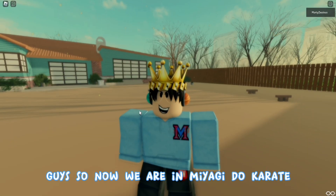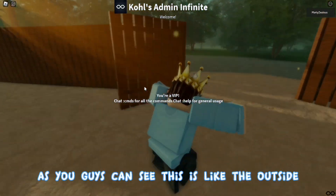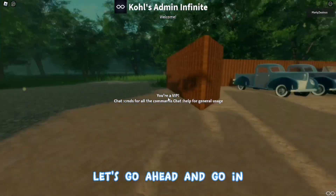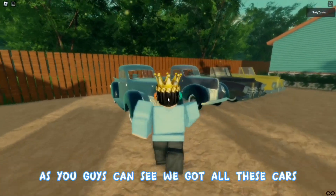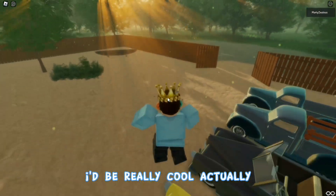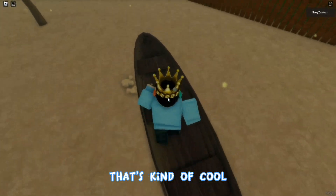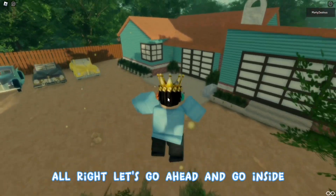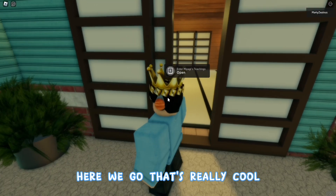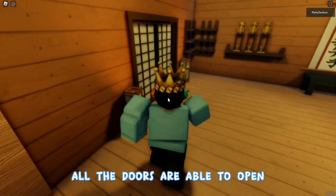Now we are in Miyagi-Do Karate. Things are still loading in but that's okay. As you can see, this is the outside, near the gate — it looks pretty cool. Let's go inside. We got all these cars — it'd be cool if we could drive them. There's a little boat, some sand and rocks. Let's go inside — all the doors are able to open, which is really cool.